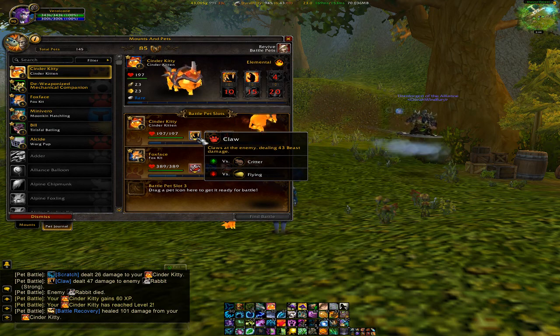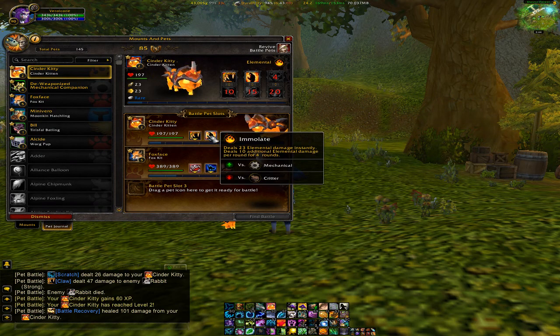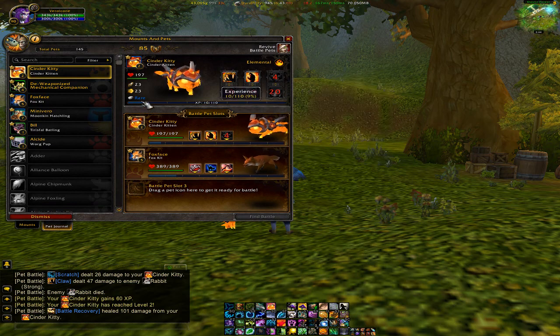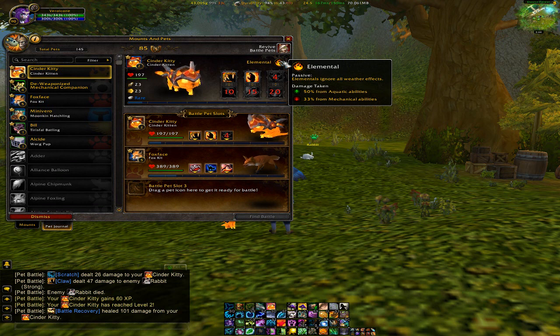Let's take a look at its abilities real quick. It has Claw, which works very well against critters. Then Immolate, which deals 23 elemental damage instantly and deals 10 additional elemental damage per round for four rounds — this works very well against mechanicals, not so much on critters. And the one I unlock at level 5 is Prowl, which is pretty exciting.